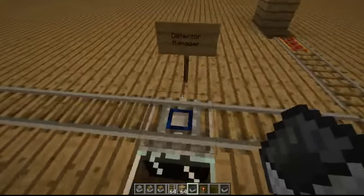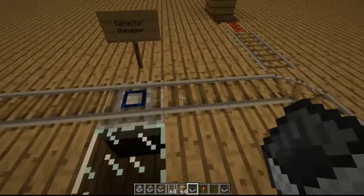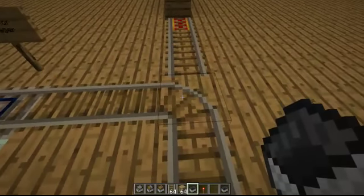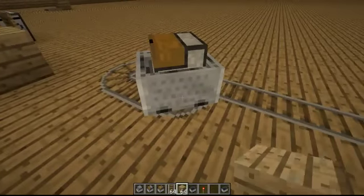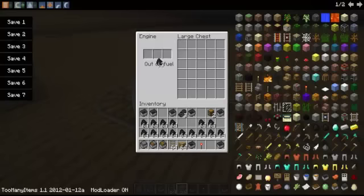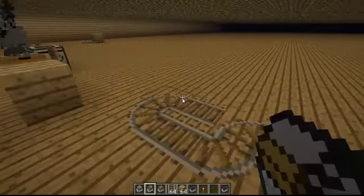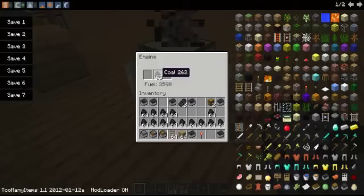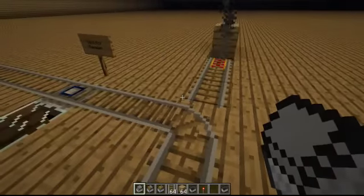The detector manager: when any of the selected cart types pass on top of it, it activates the redstone current linked to it. I've linked a redstone current underneath here so that when a cart with engine passes on top, the signal switches. With something that's not the cart with engine, it doesn't activate — but with the cart with engine it switches perfectly.